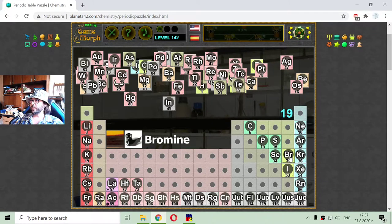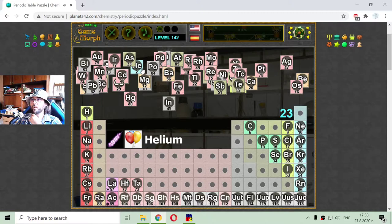Bromine, 35, here before the krypton — it is a non-metal element. Hydrogen, the most important non-metal element. Fluorine with the number 9, another non-metal element. Chlorine with the number 17. And here is the helium that I was looking for earlier — the last of the noble gases. And the noble gases are done.